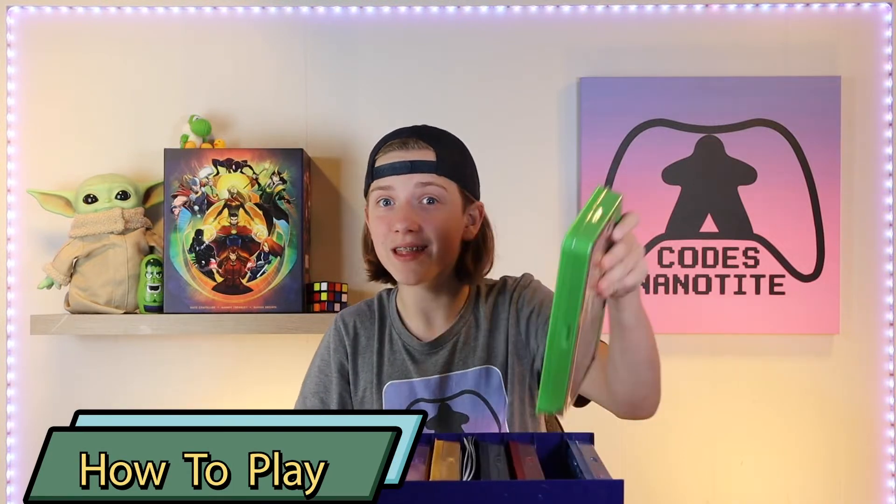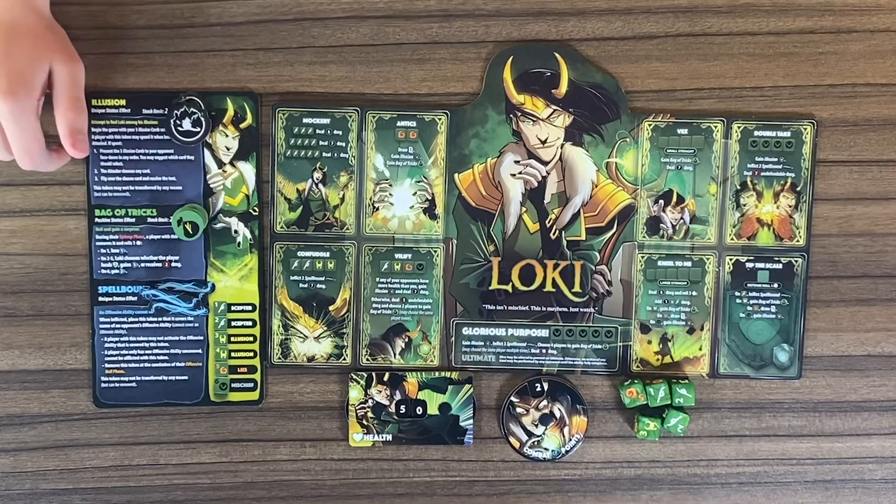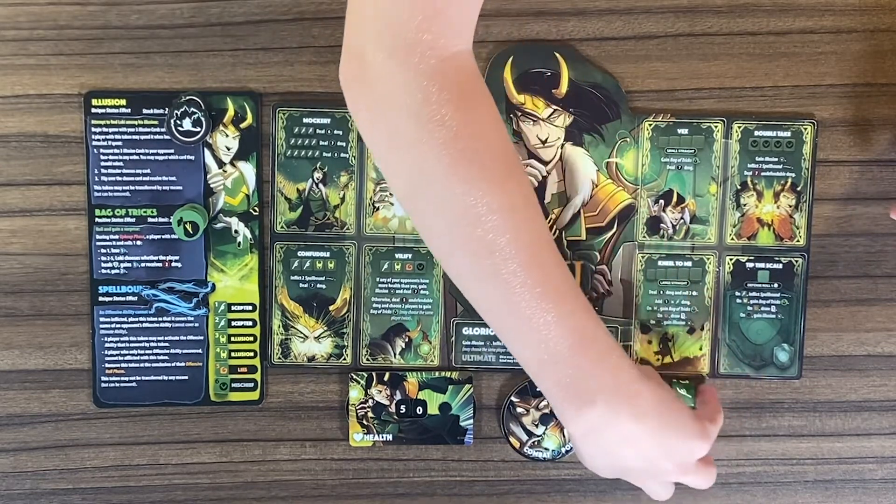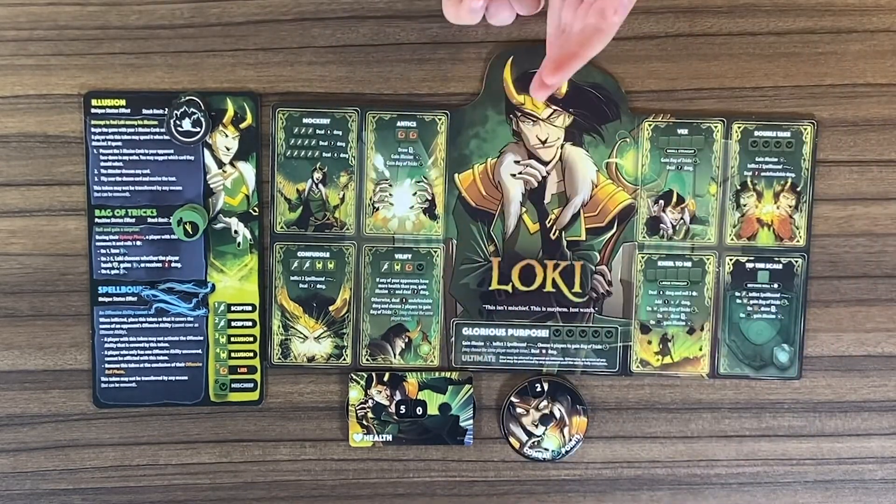At the start of the game you choose your character and then you set it up. So let's see how the dice work. I am going to pick up these five dice and roll all of them.